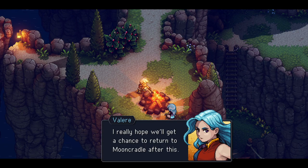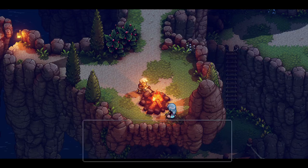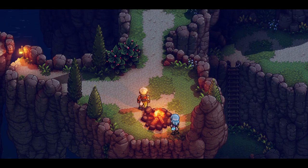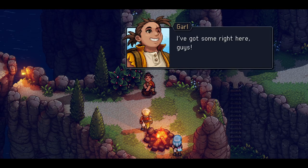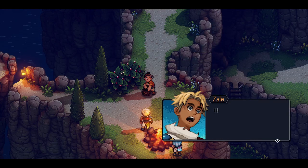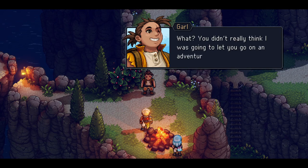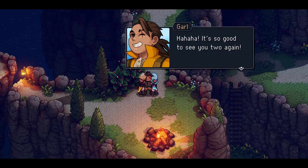I hope we get a chance to return to the Moon Cradle after this. What if we're sent out in the world right away? I just wish Garl was here. Could certainly use some Celestial Willow Jam to go with this awful bread. Celestial Willow Jam — oh, I've got some right here, guys. It's Garl! I've even picked some mushrooms — you won't believe this soup I'll make.